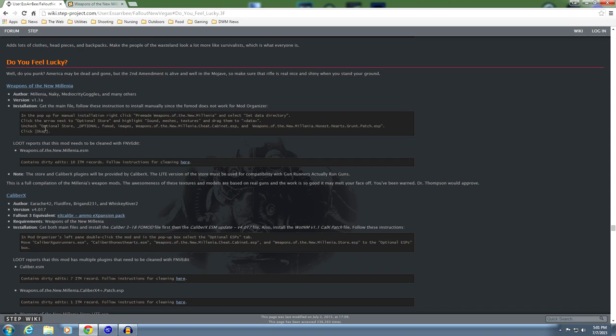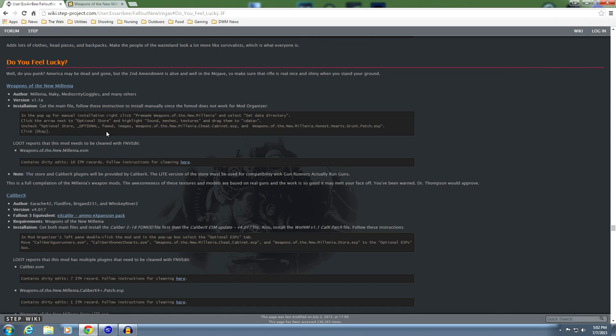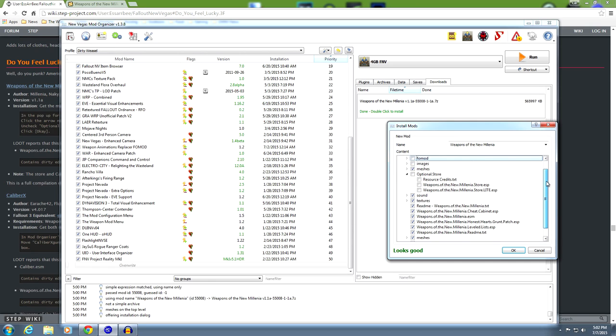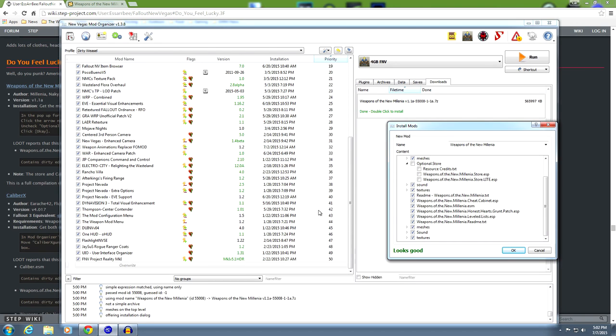Back to the instructions: uncheck optional store and optional. Then we have FOMOD images and Weapons of the New Millennia cheat chest. Uncheck the FOMOD and the images. When it gets down to the ESPs - Weapons of the New Millennia cheat cabinet ESP and Weapons of the New Millennia Honest Heart grunt patch - I'm going to leave them in and explain why as we go. I want to keep the cheat cabinet and the Honest Hearts grunt patch. So click OK.